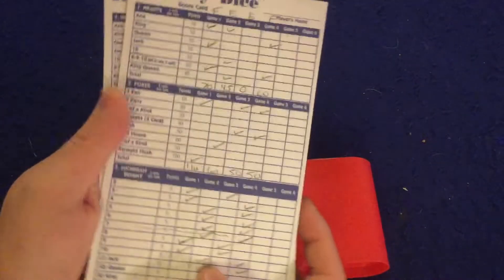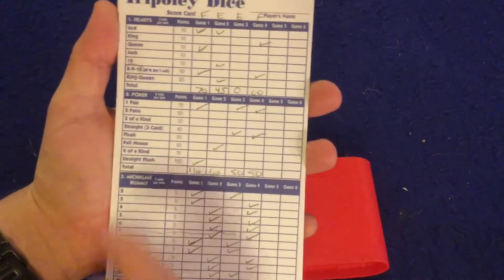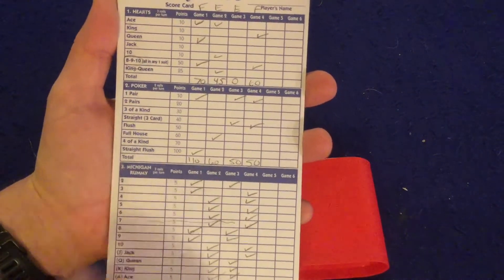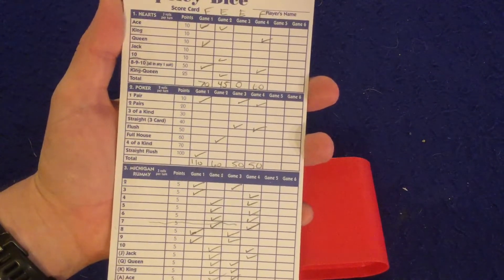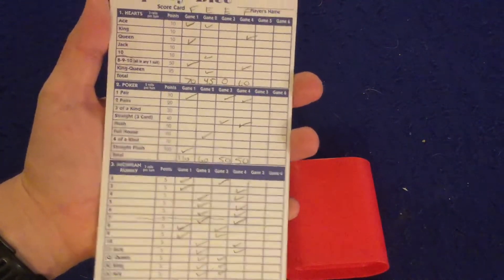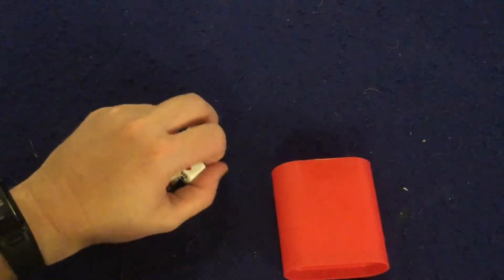In Triple E Dice, you're trying to score the most points after playing three different games. First you play Hearts, then Poker, then Michigan Rummy. Each of these games takes about two to three minutes to play. Let's go over the components and get into the gameplay.